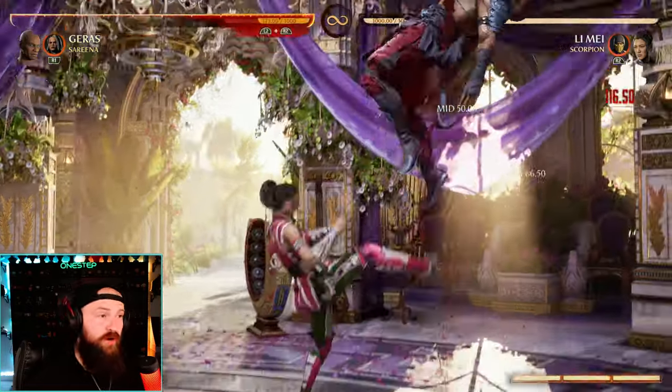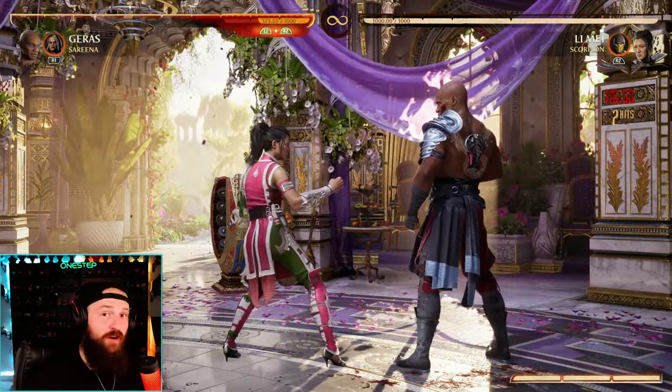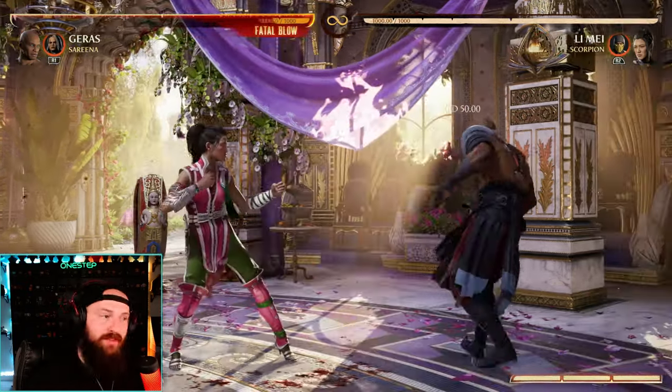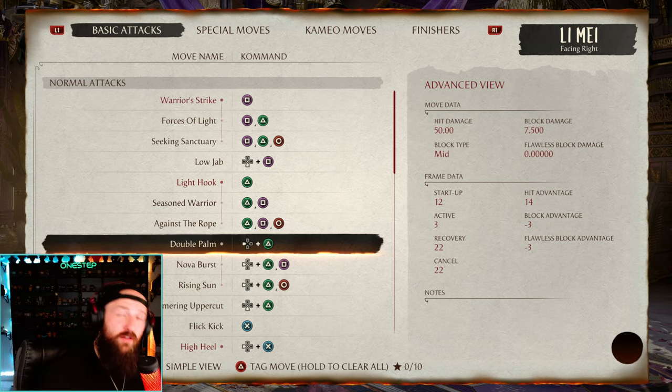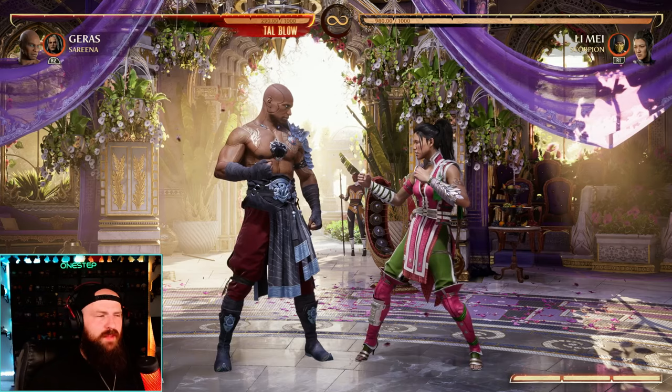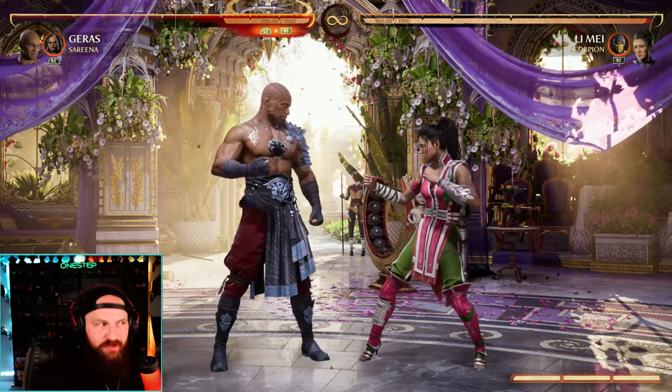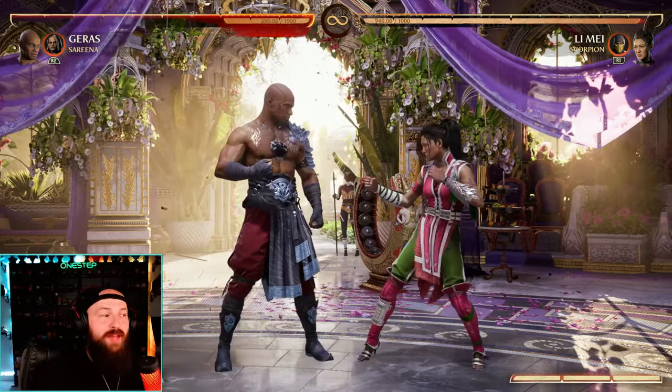Li Mei recently got a new string, back 2-4, and it starts as a mid — and it's a launcher, which is awesome. Having a mid-starting launcher is huge, and hers is only 12 frames on startup, which is great. That's why a lot of times you see players just hold down and press one — they're just poking you, and the reason it's so good is because it's a mid.